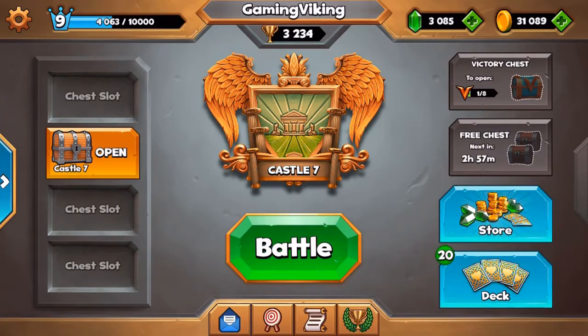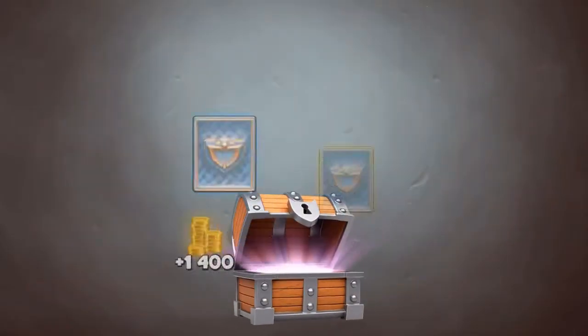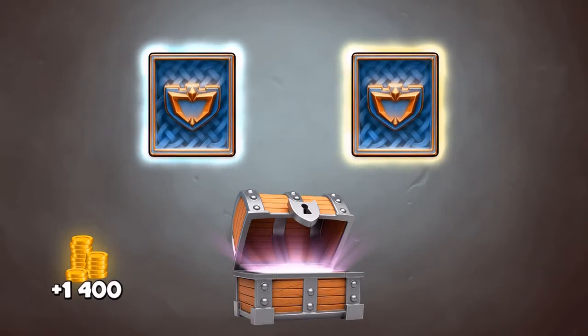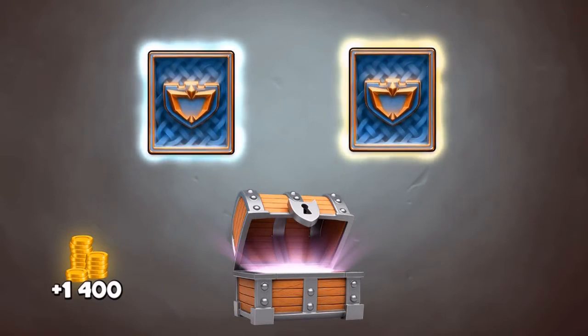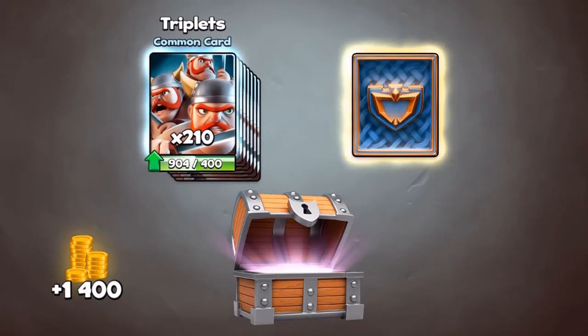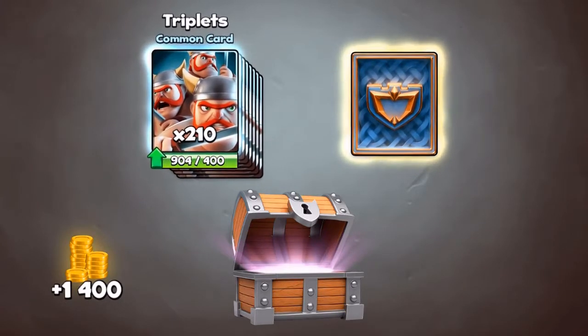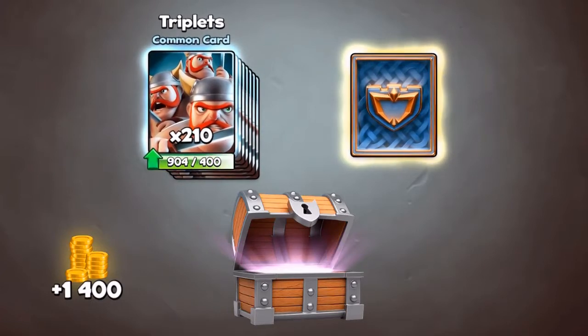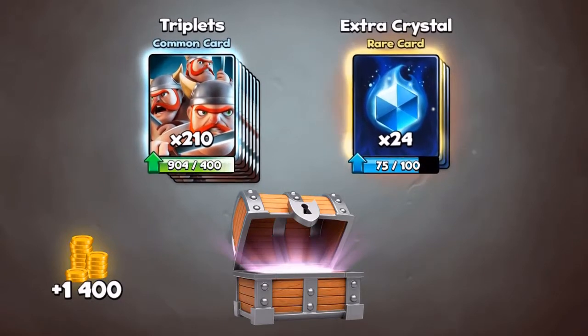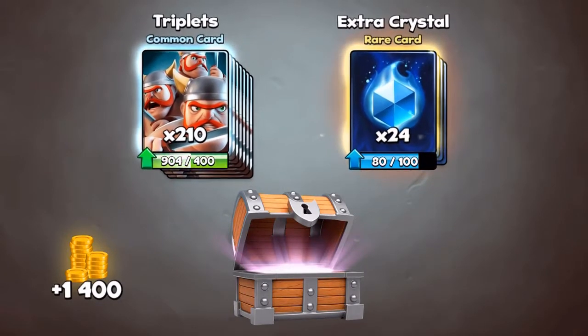Let's open the great chest and hope for some really good cards. We don't get an epic or legendary, but we got 1 common and 1 rare. The common is 210 triplets — I don't really use that card so I'm not too happy about that, but it's never wrong. The rare is Extra Crystal — we need 20 more to upgrade that to level 7.